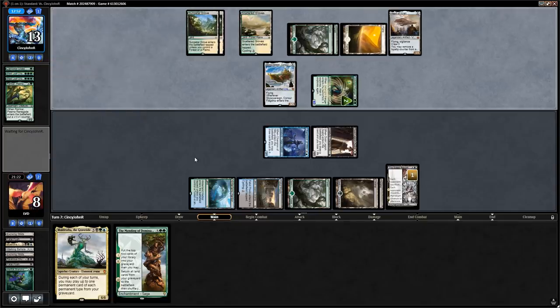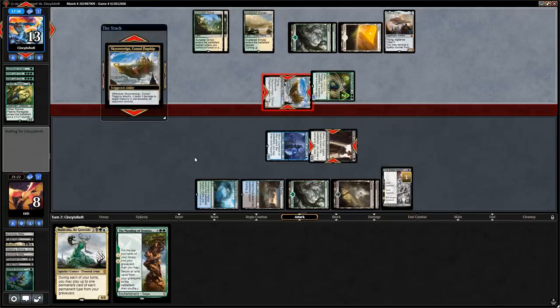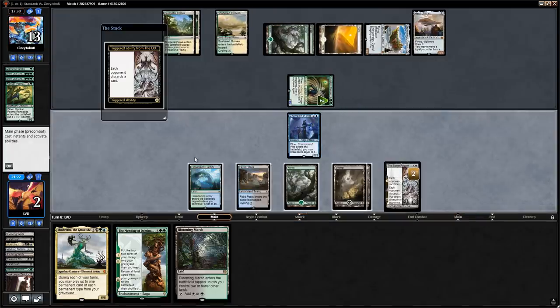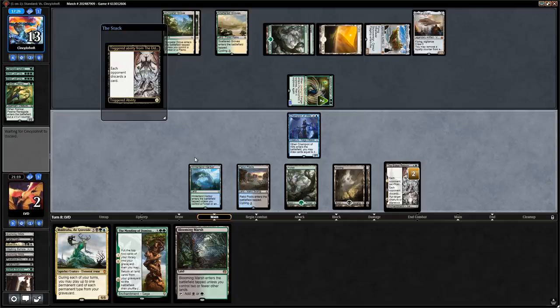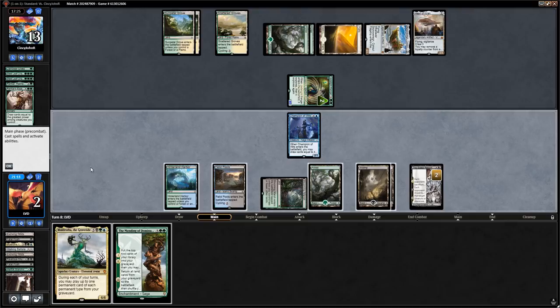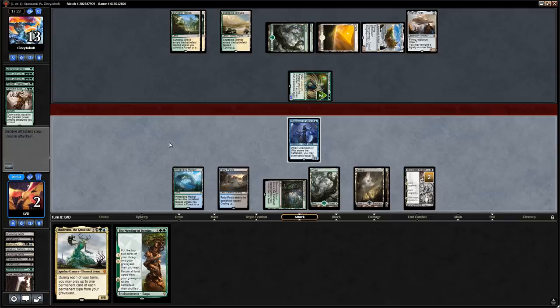Sky Sovereign gets crewed, attacks, and kills one of our creatures. We'll be taking lethal next turn in the air. The opponent goes after the Dusk Legion Zealot instead of Champion of Wits, so we're down to two life. The opponent has to discard for the second chapter of Eldest Reborn, but it doesn't really matter given they have Steel Leaf Champion on top and Rishkar's Expertise as well. Our draw was just a Blooming Marsh.